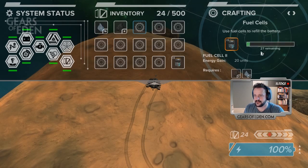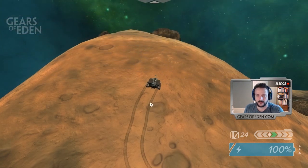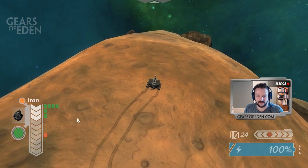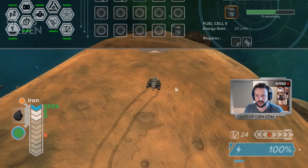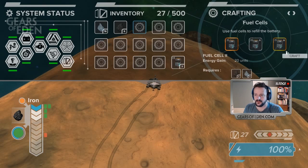Crafting takes 30 seconds and you can do other things while it's crafting. There's another pocket of iron, so I'll go ahead and collect this. You can see there's one unit we won't be able to reach. Our fuel cell is almost done — when it's complete, it'll pop over into the inventory and we will have two fuel cells.